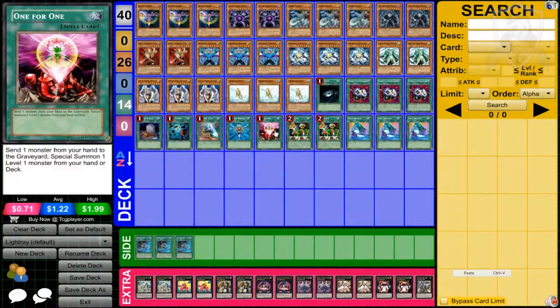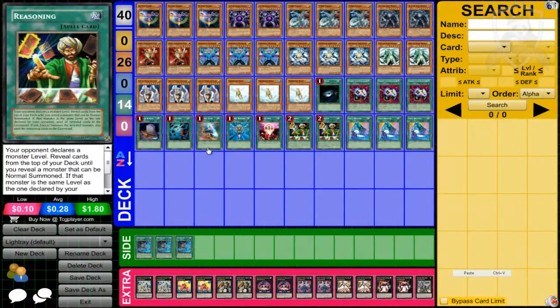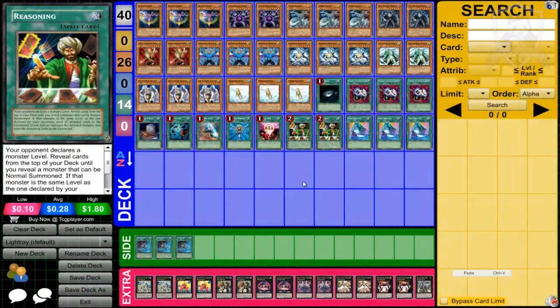As far as the spell lineup: pretty basic — Dark Hole, Monster Reborn, Heavy Storm, Foolish Burial. One for One because there are lots of level one monsters in this deck. Monster Gate and Reasoning are very underused cards and I don't know why — more people should start using them, especially Reasoning. There are lots of decks nowadays that really require having cards in the graveyard, like any chaos deck that requires dark and light monsters in the graveyard.